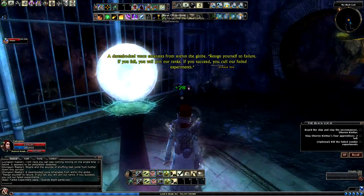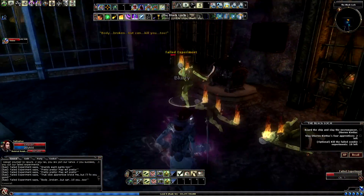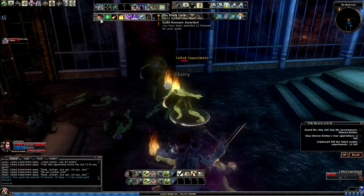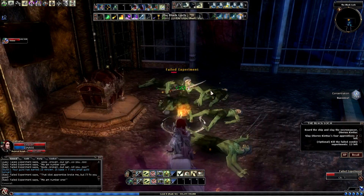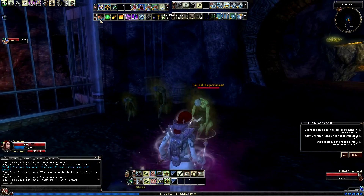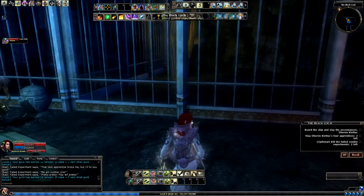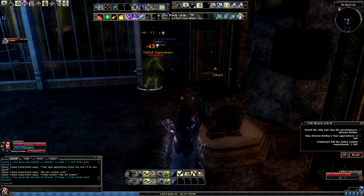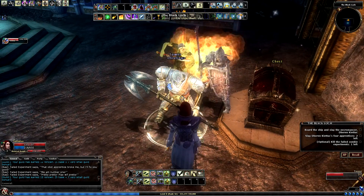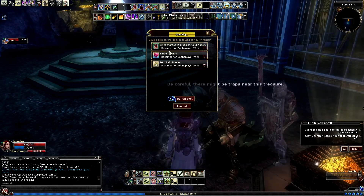A disembodied voice emanates from within the globe: 'Resign yourself to failure.' Oh gosh! Okay, well at least they aren't tough zombies. These guys - yeah, they're not actually that strong. I could just do Hands of Fire, save myself some mana. I love how they protect the skelly guy. You know, there's a zombie behind you, right? God, they're like two little kids - 'Ma, I don't want to deal with it, can you deal with it?'